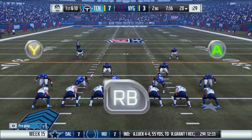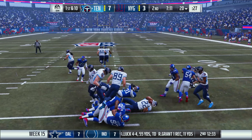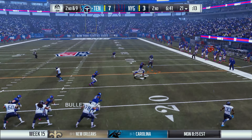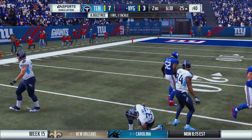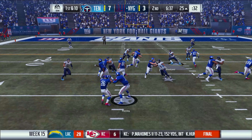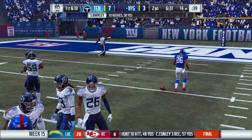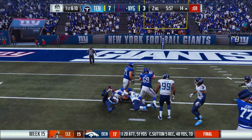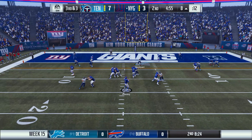Fantastic interception by Logan Ryan. We go to the ground — Henry gets only a gain of one. Pressure coming, we get rid of it to the right but Alec Ogletree reads it — not there for Corey Davis. Giants take over from the 25. Barkley makes some moves and picks up another first down. We're struggling to keep both Odell and Barkley in check — those were the two people we needed to monitor.